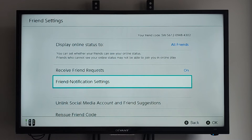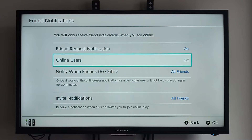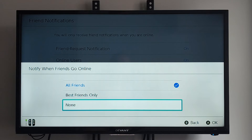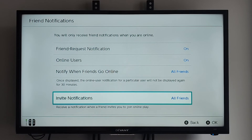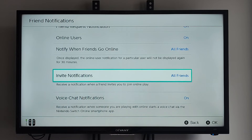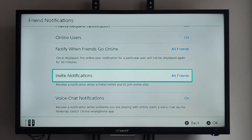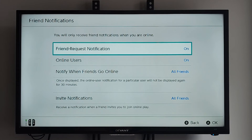Otherwise, you can go to friend notification settings right here. We have friend request notifications — we can completely turn off the notifications. Online users, we can turn that off or on. Notify when friends go online — we can go to friends only, best friends only, or none. And invite notifications — we can change that as well. Receive notification when a friend invites you to join online play — we can go to best friends or none. Or voice chat notifications. Just come to this section and you can adjust it how you want it.